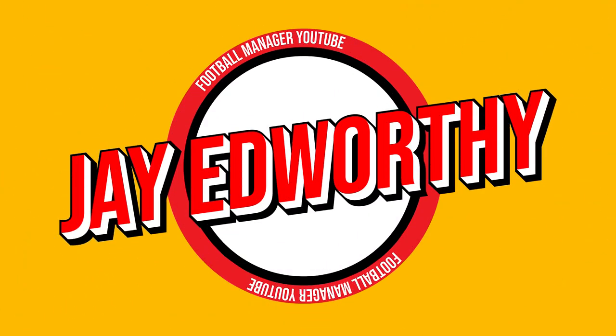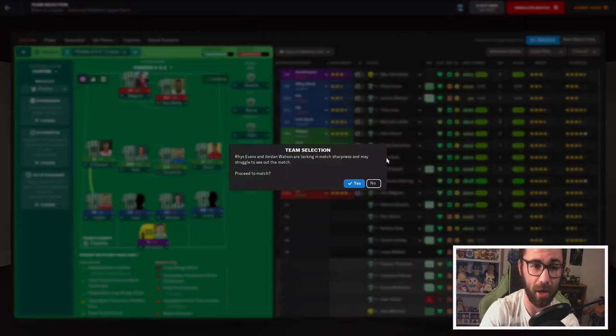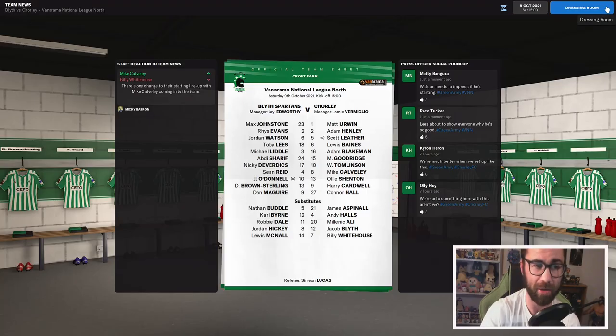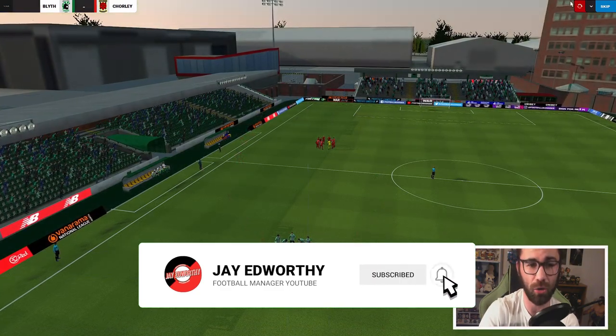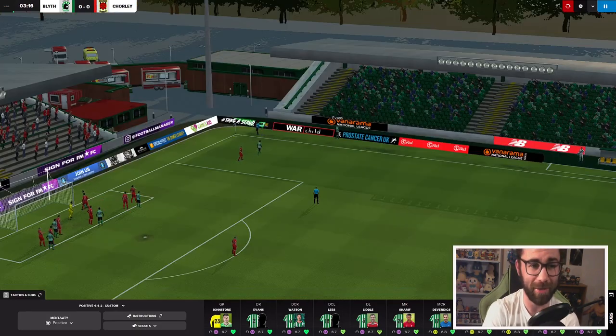Now here is the line-up we're going to use for the match against Chorley. We've got Johnson in goal, a back four of Liddle, Lees, Watson and Evans. Evans coming back in as right-back, hopefully doing a bit better than before. We've got O'Donnell, Reid, Deverdix and Sharif in midfield, and Brown Sterling and Maguire up front. We do have a couple of niggly fitness issues — players not likely to get injured but perhaps not able to see out the full 90 minutes.